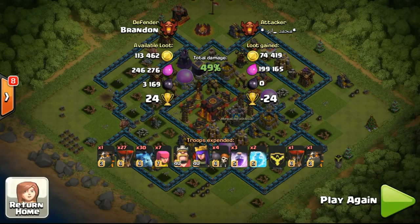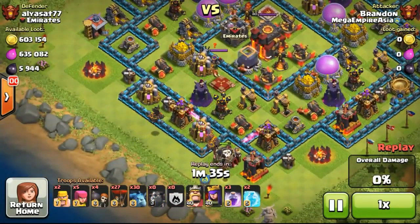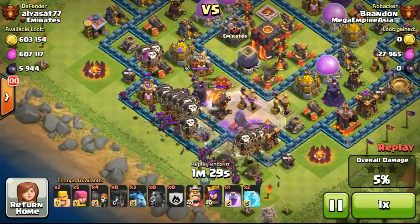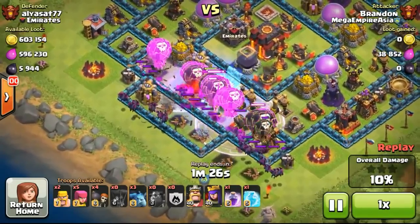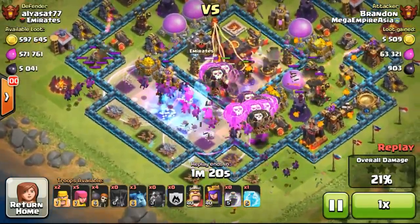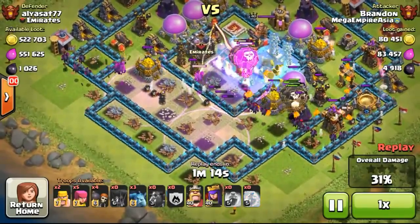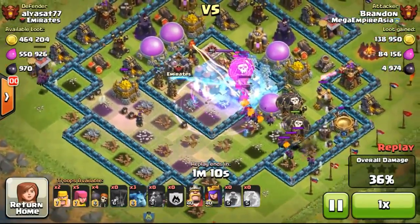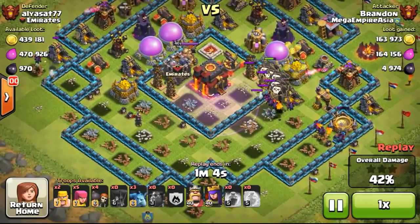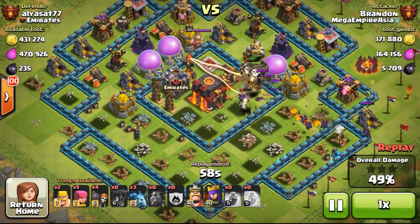Now we will look at the attack replay I'd like to show you guys. This base has a similar design to mine but the king is in the middle. I use my lava loons, dropping a rage spell to reach my troops, then a freeze spell on the wizard tower, air defense, and the queen — otherwise they would do a lot of damage to my balloons. My balloons went in the right direction, with some getting to the bottom and some flying into the middle to take out the Inferno and the X-Bow, then going back up to take out the tesla as there were no more defenses on the right side.